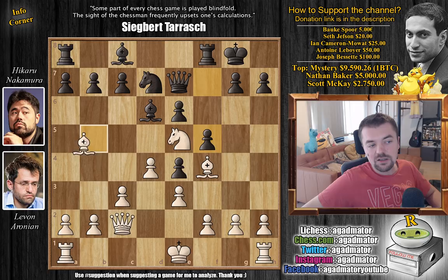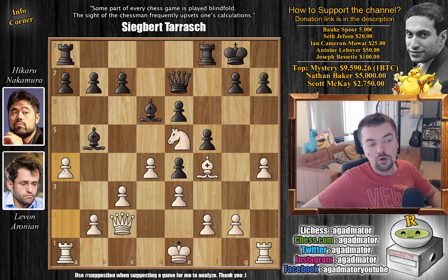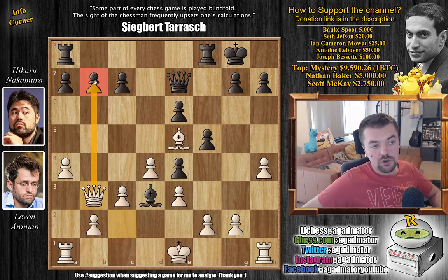Since all of these pawns are on light squares, the light square bishop won't be doing much in this game, so Levan just trades it — Bishop captures, Bishop captures. Now h4, and this is something you'll see very often in the London system: white puts a knight on e5 and starts pushing that h4-h5-h6 pawn up the board, possibly without castling. Bishop to b5 prepares the Bishop to d3 move.